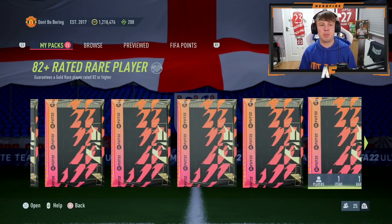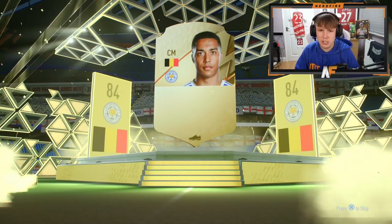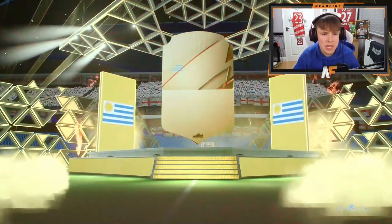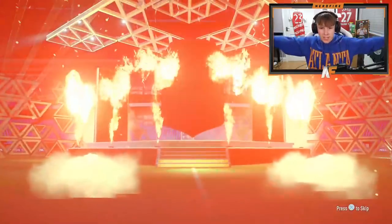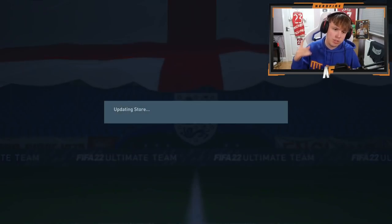After my little mishap earlier thinking you can only do these once, we've actually got another 15 of these built up on my account. First one of the 15 - it's a boards, it's Yuri Tielemans, 84 - we'll take it for fodder. Number two: it's a boards, it's a center back, Cuartes. Number three - walk out! Belgium striker, it is Romelu Lukaku. First walkout in the first three, we'll take that.